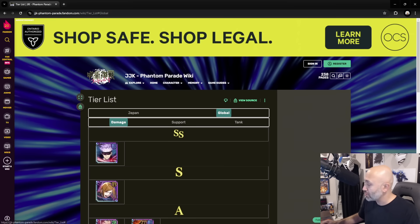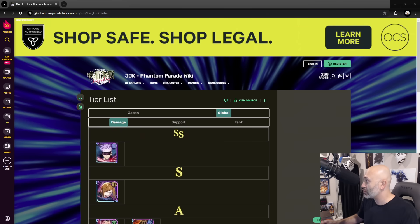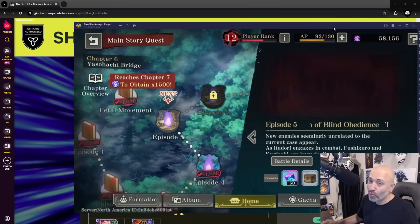A lot of you guys have been asking the same question every single time: Payne, what banner do I summon on? So I'm going to explain to you guys real quick what banner you should be summoning on, and this may help you guys understand where to go next.